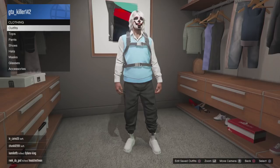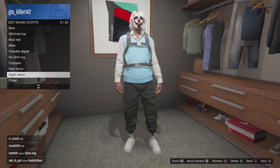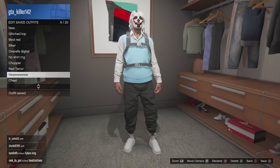Save this outfit and name it whatever you want — I'm just gonna name it 'New.' Once you've named it, go back into the clothing section, go to Outfits, and then go to Coveralls.